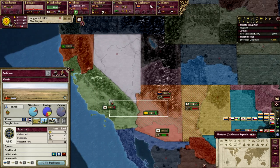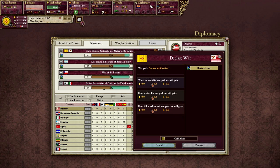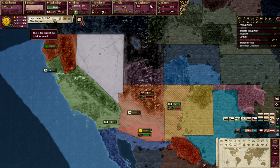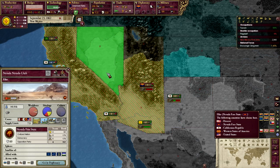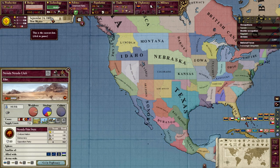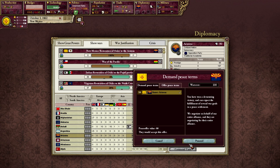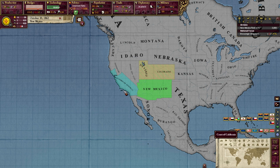It looks like we're still fighting Arizona. What the heck? We should have been finished with this war by now — Arizona's not that hard of a state. I'm going to declare war on Deseret too. California's totally angry at me for some reason — I guess they're mad they don't have any gold right now. Let's conquer the rest of Arizona and we'll be fine. Arizona, you guys are down!